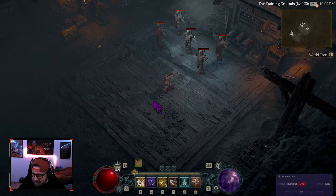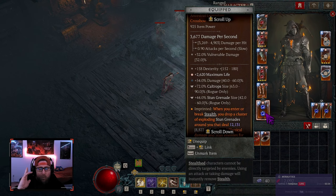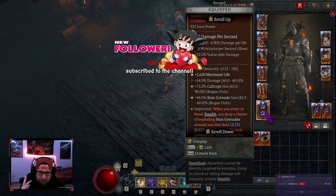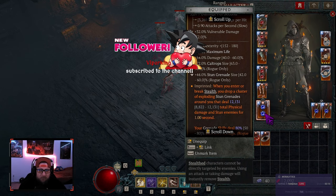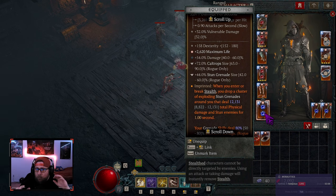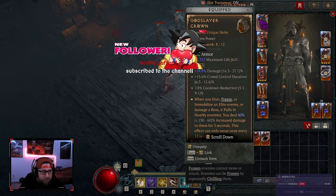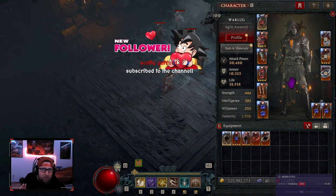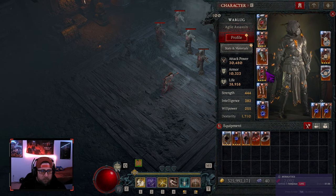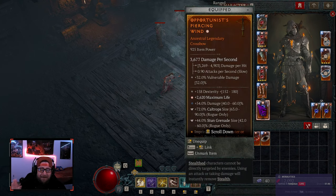Welcome back to the channel. Today I'm bringing you a pretty fun build — it is a grenadier rogue build, a pure grenadier rogue build. We're going to be dropping tons and tons of grenades. I'm going to break down everything you need to know: gear, paragon, skills, and showcase how to play it. It is very difficult to play but once you get the muscle memory down it is very easy. The gear is pretty low level — I have one level eight item, a couple level fours — but I've already managed to clear pit 80-85 with this gear, so once you get it all leveled up you can probably get close to 100.